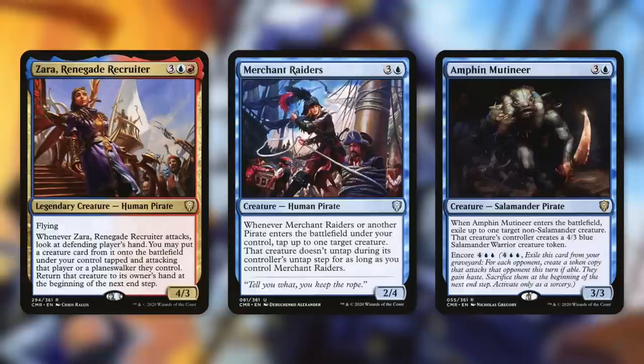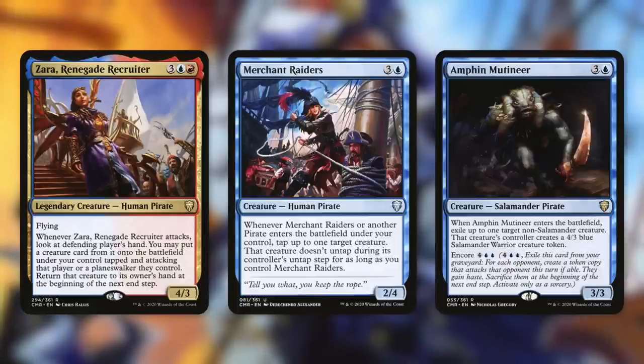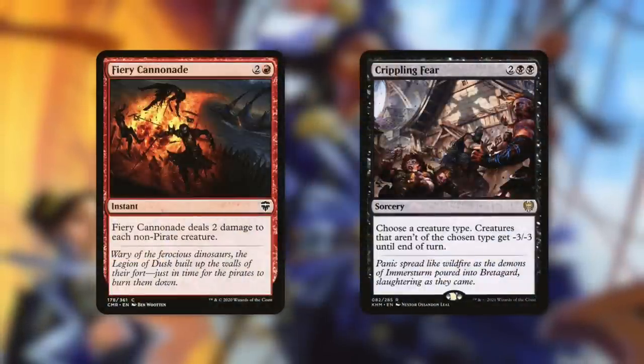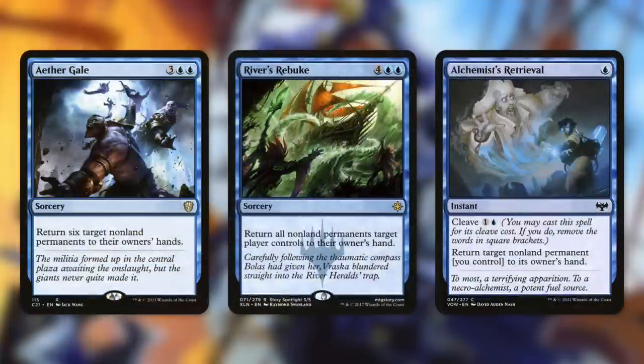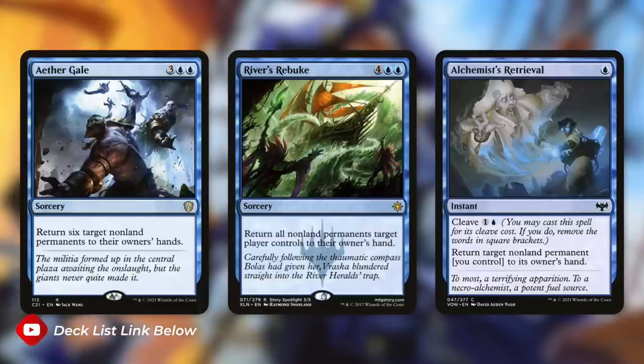Amphin Mutineer exiles up to one target non-salamander creature on entry, giving its controller a 4/3 blue salamander warrior token, and it has encore so we can repeat the effect against each opponent. Fiery Cannonade deals 2 damage to each non-pirate creature, and Crippling Fear lets us choose pirate — all non-pirate creatures get -3/-3 until end of turn. For bounce spells, Aethergale bounces six non-land permanents, River's Rebuke bounces all non-land permanents one player controls, and Alchemist's Retrieval can bounce our own or an opponent's permanent if we pay the cleave cost.